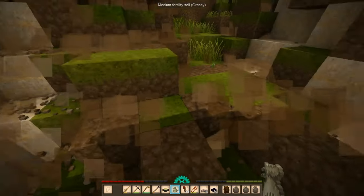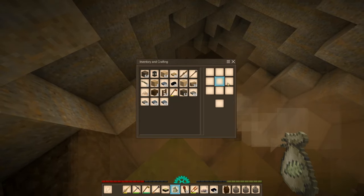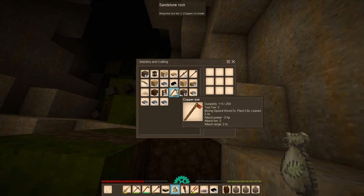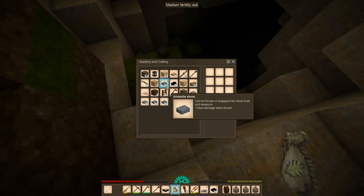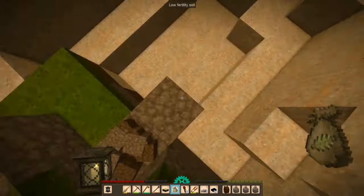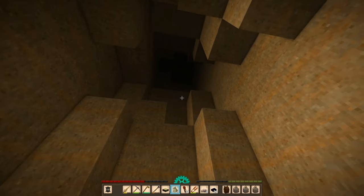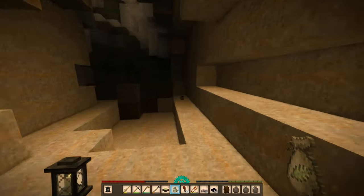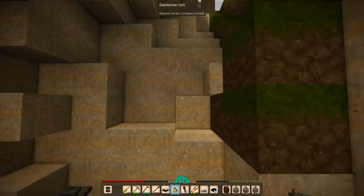Easy blocks here — maybe I'll go down there, maybe not. Why did I bring the charcoal with me? Get rid of this stone gravel. I'll take the lantern and collect all of these. There's like nothing here, so whatever, just get out of here. These are easy blocks, didn't need to mine them, so just take them and go.